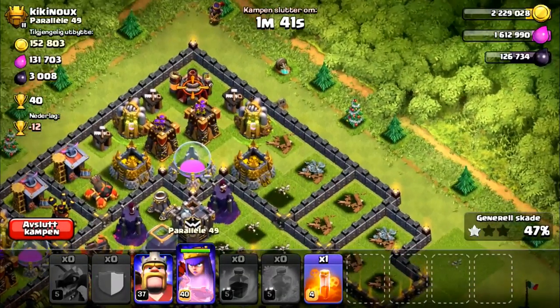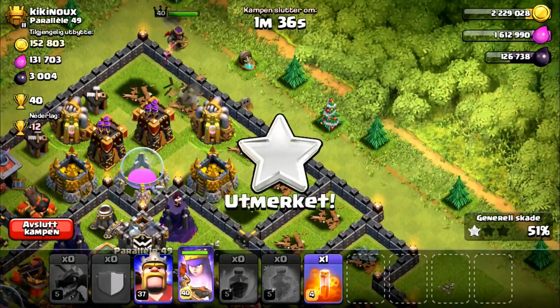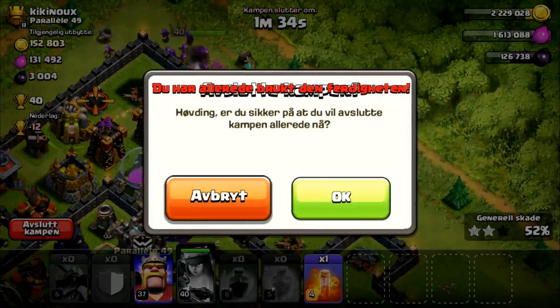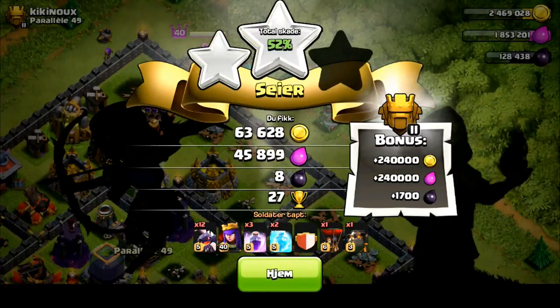We're at 47%, so I'm going to go ahead and pop down my queen to go ahead and get the two star from this. 44-cup Kiko Nooks from Para-let — 44 cups, I don't know how you say that — 27 cups though. Great win there.